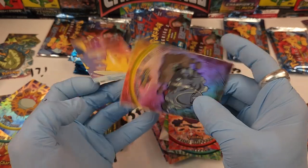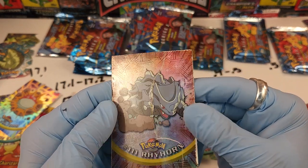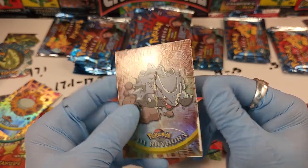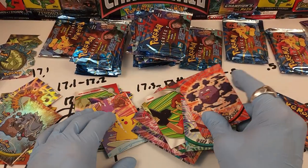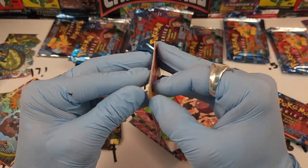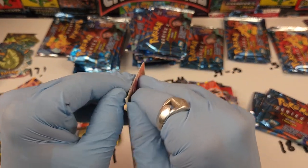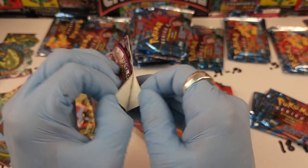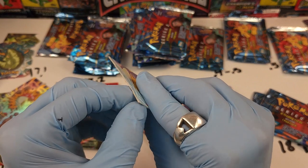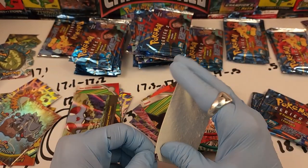We almost got a Rhyhorn with only giant lines destroying it. We got another one — I can see the 17.5s and 17.6s are the ones that contain these, like the one with the Geodude we just wrecked. And there goes Onyx.